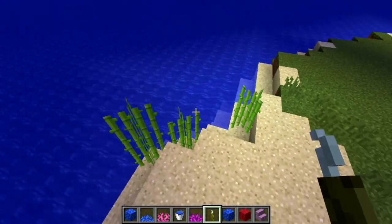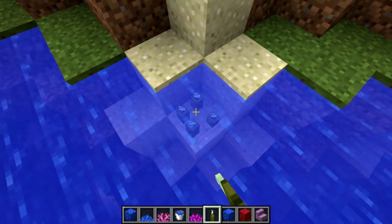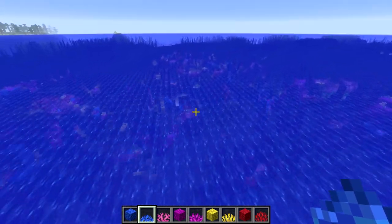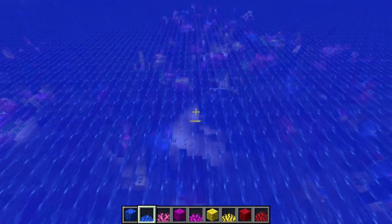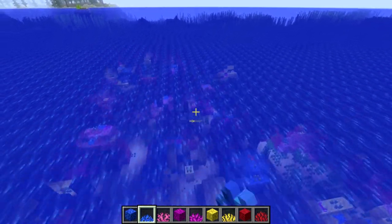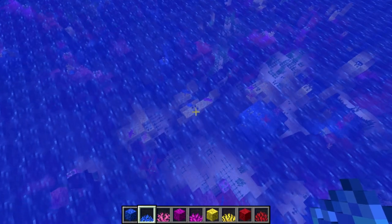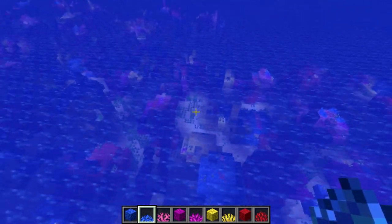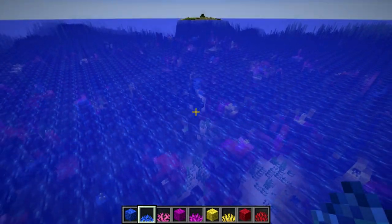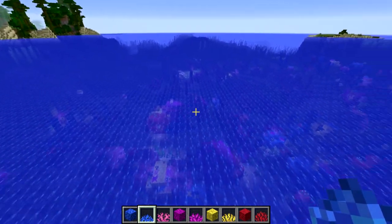So we have a new light source in the game in the form of sea pickles — a fantastic new feature. You can see right here this is all light from sea pickles naturally generated in coral reefs. Coral reefs will now be sort of lit up, so you can identify them underwater a little bit easier. Sea pickles will also be used to light up underwater builds quite easily, making it much easier to find coral reefs instead of them being dark.